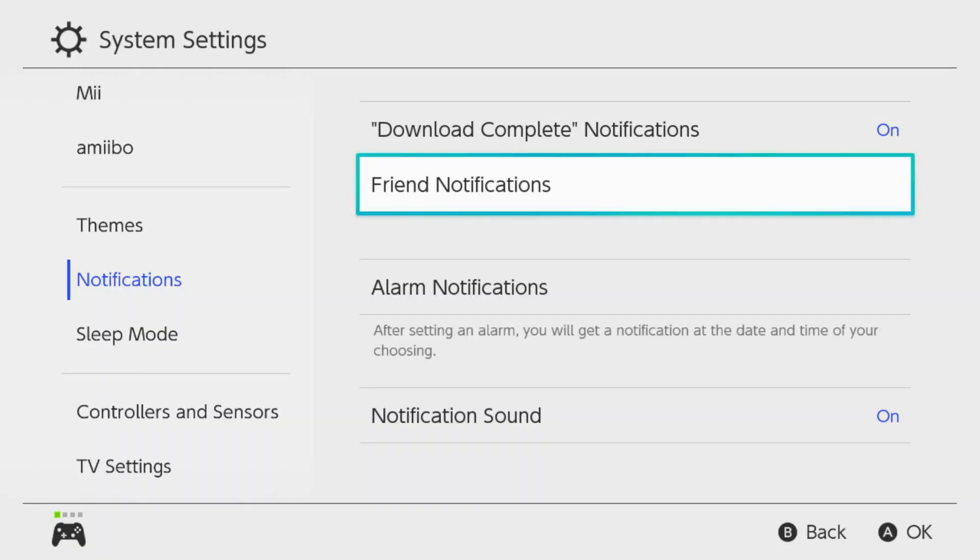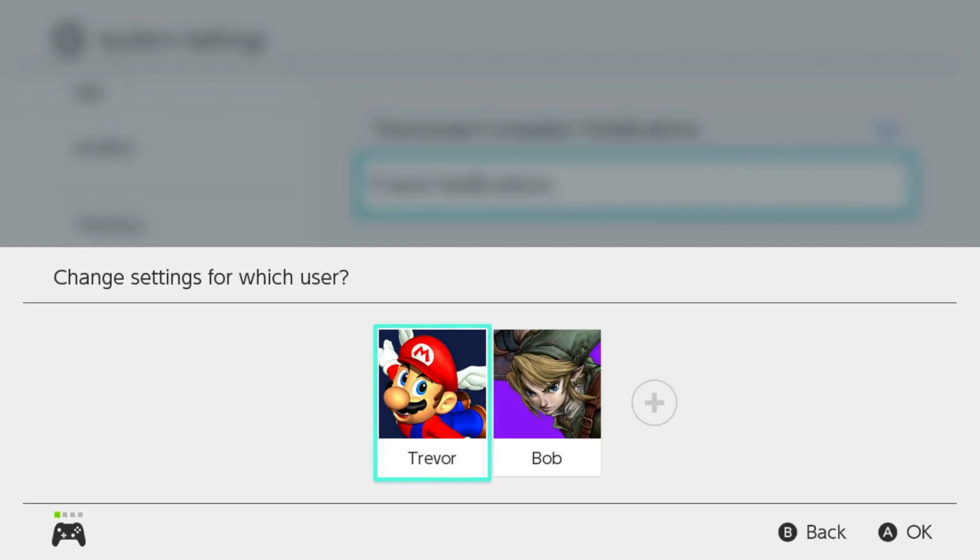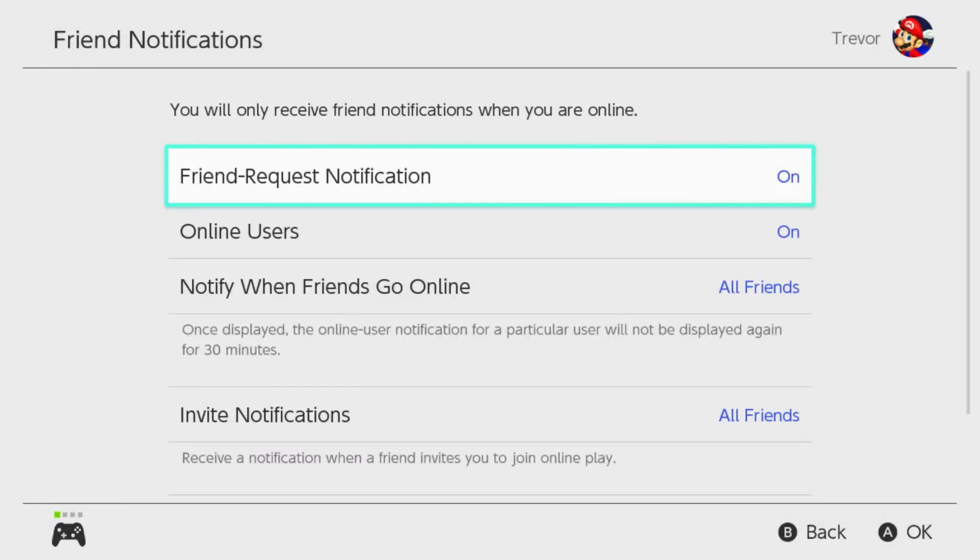Friends notifications are the ones where you get a little bit more fine-grained control. When you select that, it's going to ask you to pick the user you want to adjust these settings for.